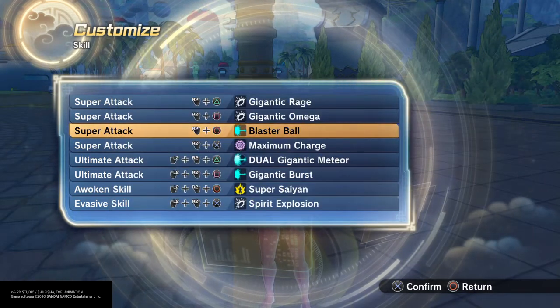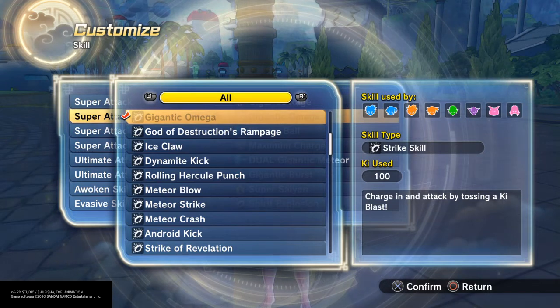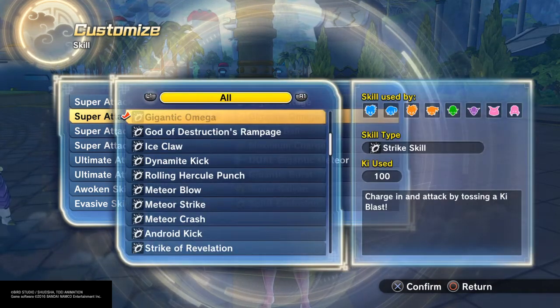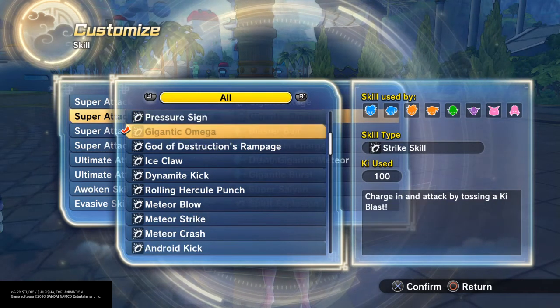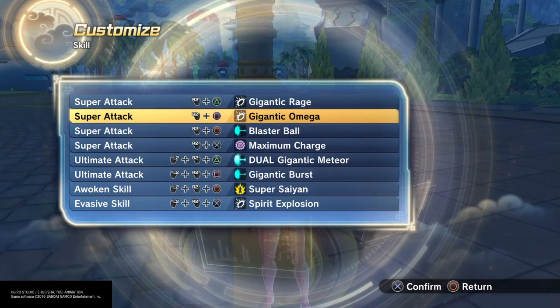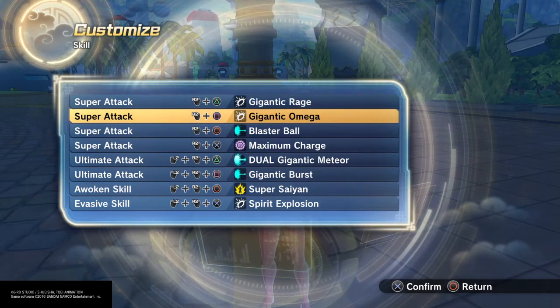I also have Gigantic Omega, which is weird that it's listed as a physical attack, because it starts as one — you charge in and try to hit your opponent — but regardless of whether you connect, it still fires off a ki blast. So this is like one of those weird hybrid moves where it starts off as a physical attack but ends as a projectile.